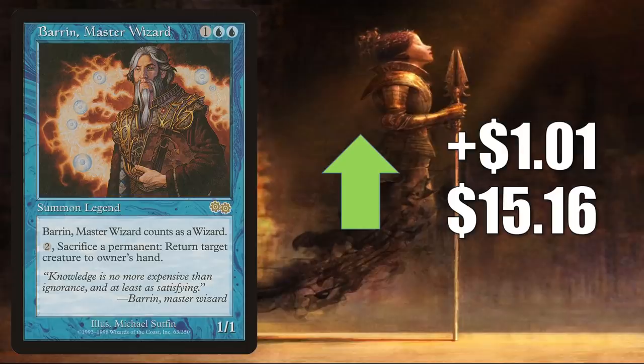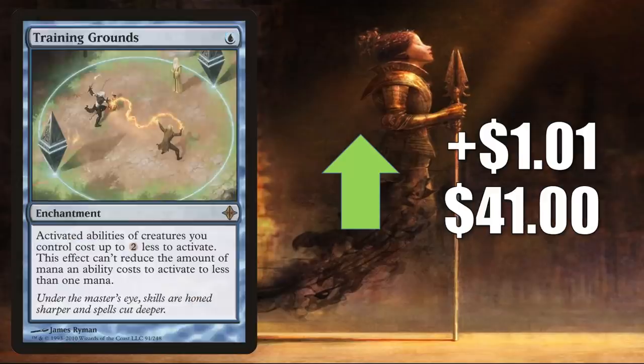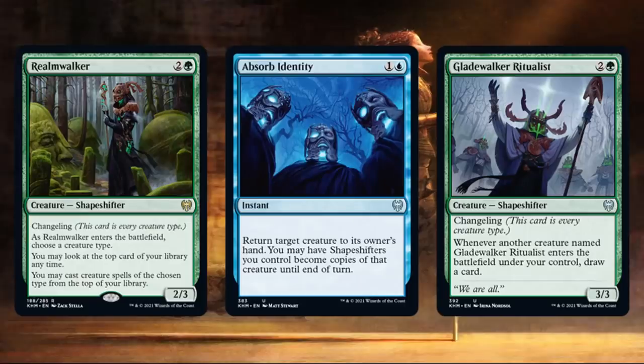Barrin Master Wizard, on the reserve list, goes up $1.01 to $15.16 — sees a little Commander play, sometimes in popular Omnath Locus of Creation builds. Training Grounds from Rise of the Eldrazi goes up $1.01 to $41, recently reprinted in the list but this copy is still going up. Sees a lot of Commander play — you can find this in Kenrith the Returned King builds, many times in Sliver builds. Now we haven't seen any Slivers in Kaldheim yet, but for Sliver players, we've seen the next best thing: Shapeshifters with the Changeling ability. Cards previewed include Realmwalker and high-number cards Absorb Identity and Gladewalker Ritualist. Cloud Key is a good card in Jhoira Weatherlight Captain Commander builds and goes up $1.02 to $29.99.